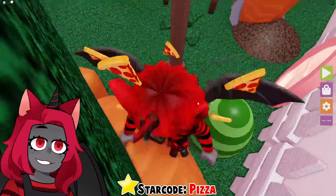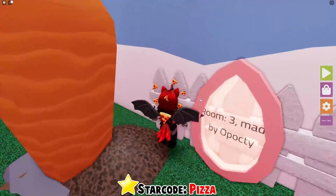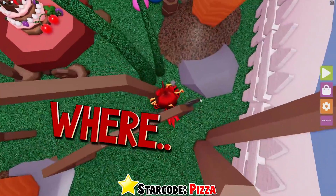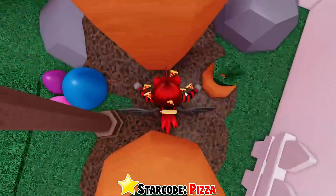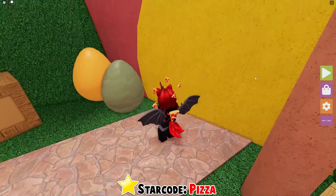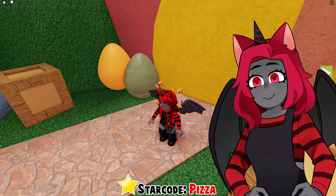The button could be green now and I wouldn't even know it. Okay, this is room three — where is this button? Is it going to be camouflaged again? I assume so. Oh, it is — it's orange like that carrot there!